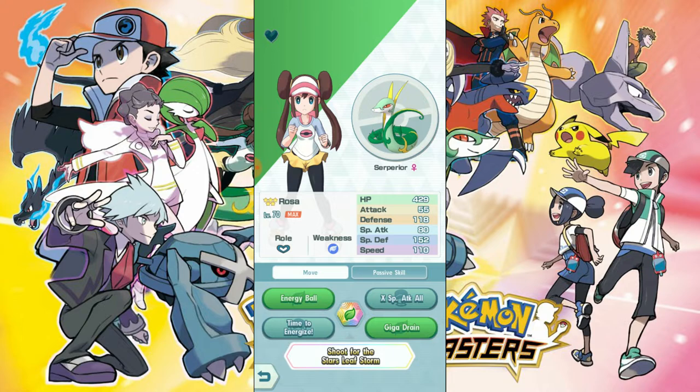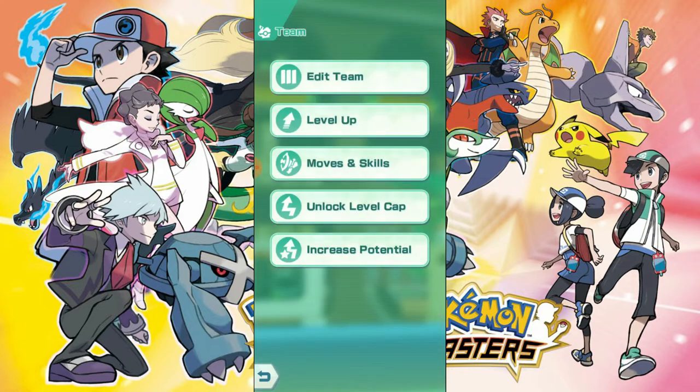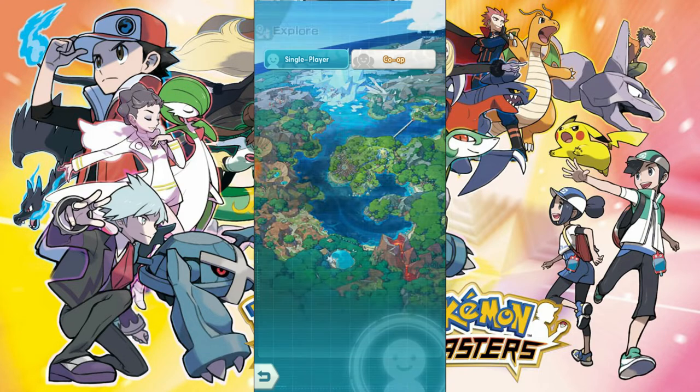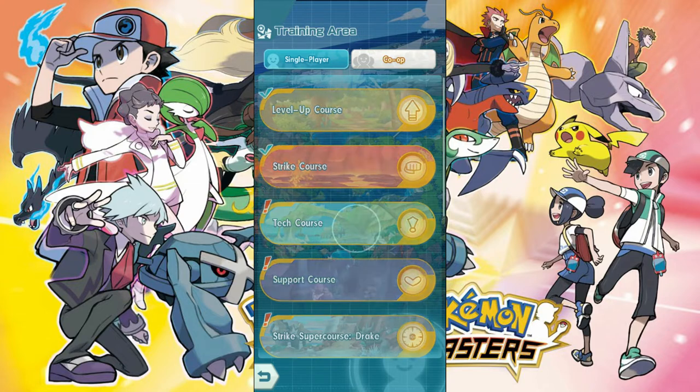Let's just take a quick look at its stats: 429 HP, defense 118, so definitely it's not an attacker. And even special defense is much higher than special attack. I'm still not sure why the opponent targets it, but we're going to actually go into one of the high level training areas. We'll do one that I've yet to complete, so let's jump into Tech Course.